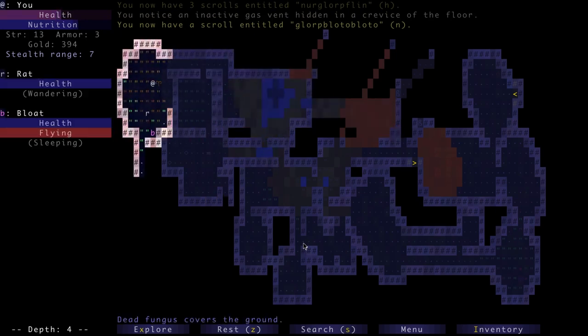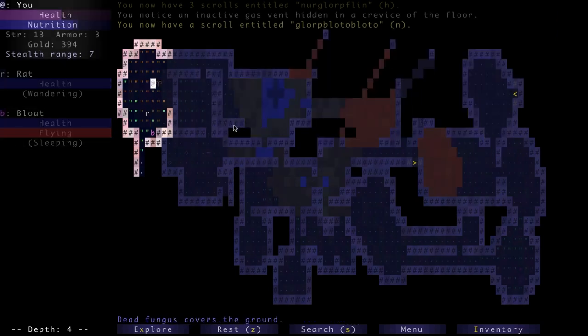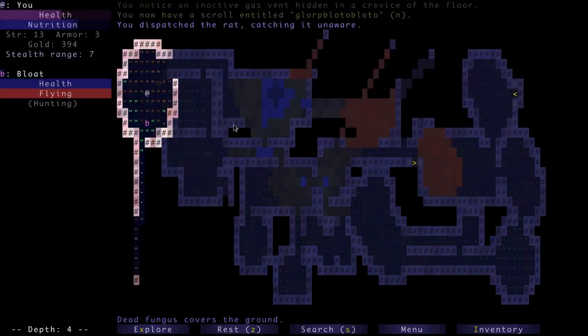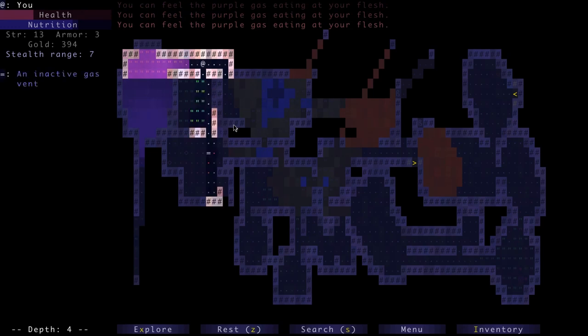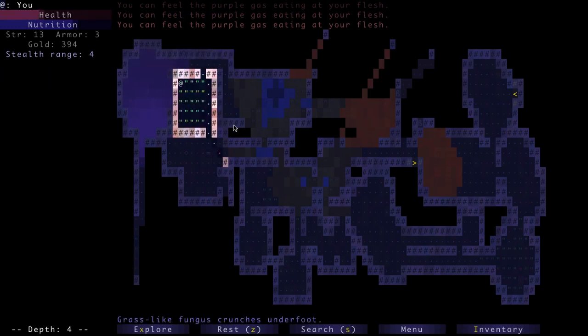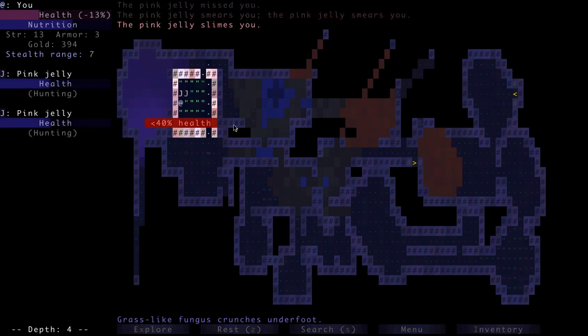Let's finish this level and then we'll call it here. Maybe it's worth triggering the bloat to get the gas out, but probably not while I'm low on health. Let's wait for the gas to dissipate. A jelly — this is not good! Jellies will multiply when you hit them. You want to fight them in corridors. I didn't handle this well — I'm sorry. Let's try to get into a better position.